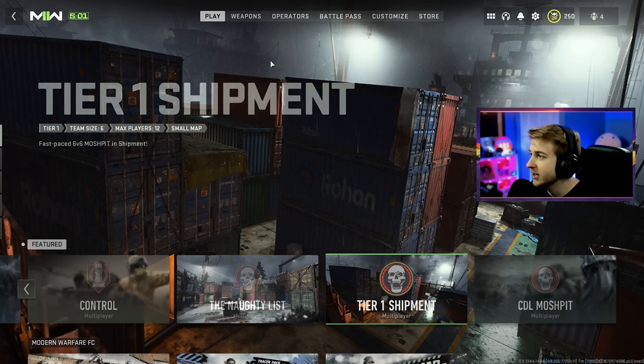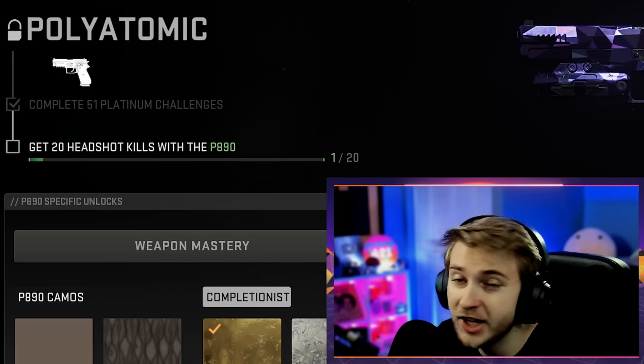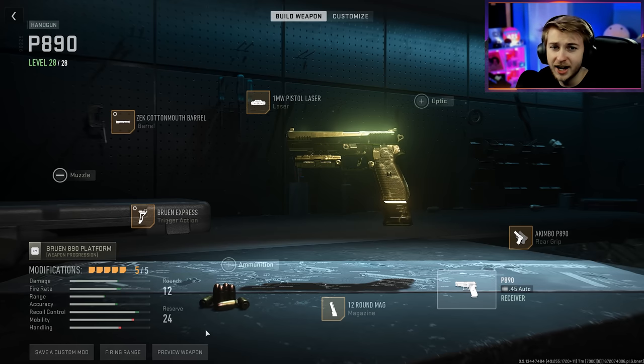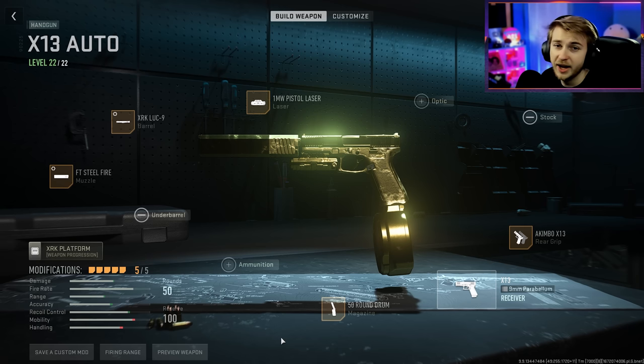It feels like we've been all but forgotten in this game, but we finally got something to look forward to. And since this is a camo grinder's playground, today we'll be getting polyatomic on all of our pistols, and to do that, we need 20 headshots with each of them. So let me show you my builds for my pistols really quick. This is my P890, my Deagle, my X12, my Basilisk — Basilisk, kick rocks — and this is my X13.